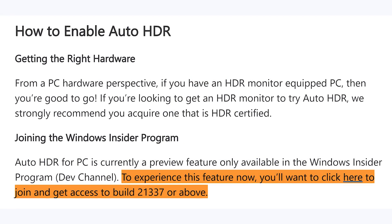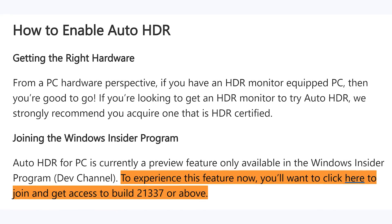This is actually available right now if you want to try it out. It's on a developer channel, so you have to sign up for an early access developer edition of Windows 10. Don't worry — you can roll back to the regular version of Windows if you do it within 10 days.